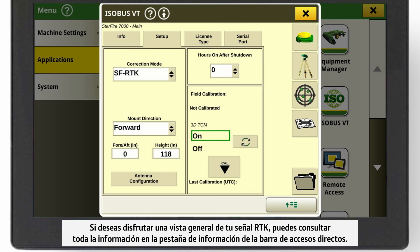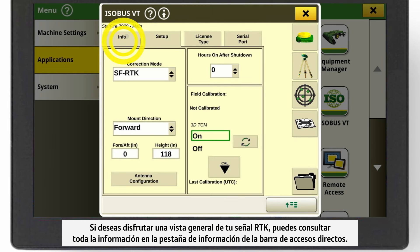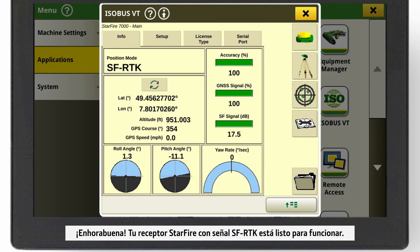If you want to have an overview of your RTK signal, you can check out all information under the Info tab in the shortcut bar. Congratulations, your Starfire receiver with SF-RTK signal is now ready to go.